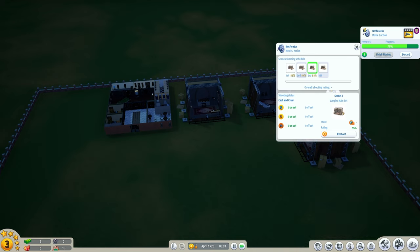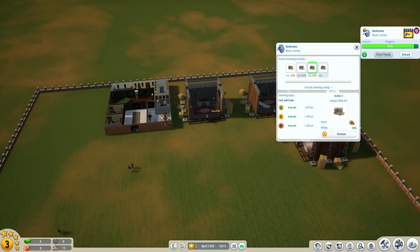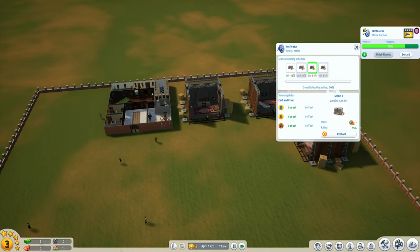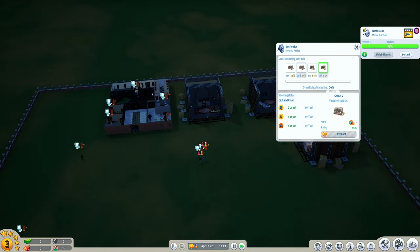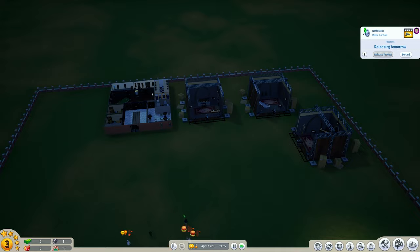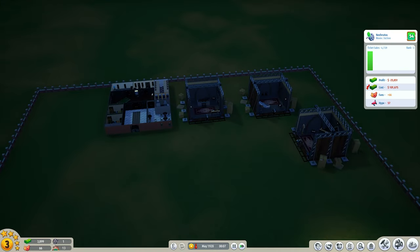Moving into scene three - they're happy, getting leisure time and work, scene three gets done at 55% again. We could reshoot but we don't have enough money. These actors are not getting paid. We're banking on this film being a success as we move into April. We're going to have to really work hard to make this work. Everybody comes in and we finish filming. We retake the shots for the director - something I haven't seen before - but with only 54% on that shot and no money left, we release the product.